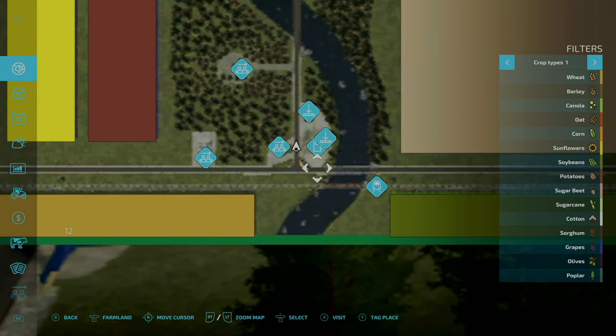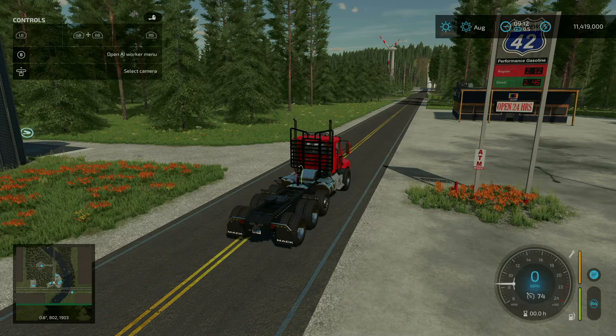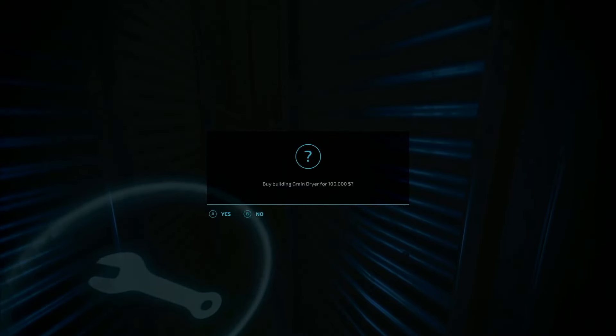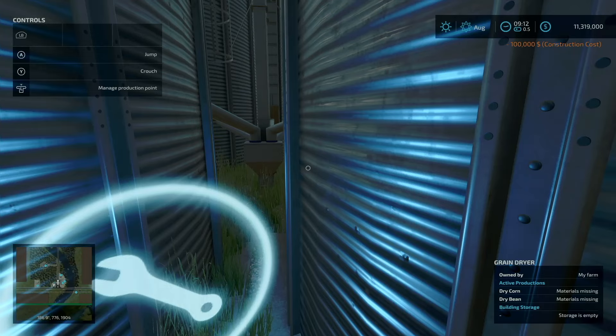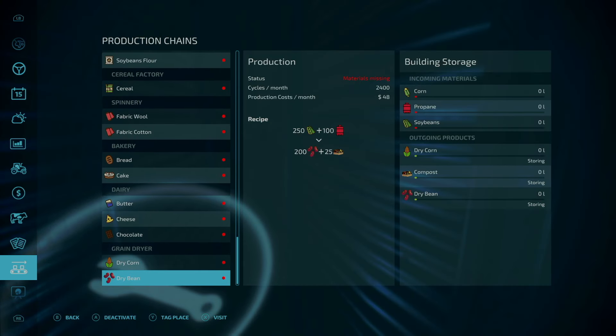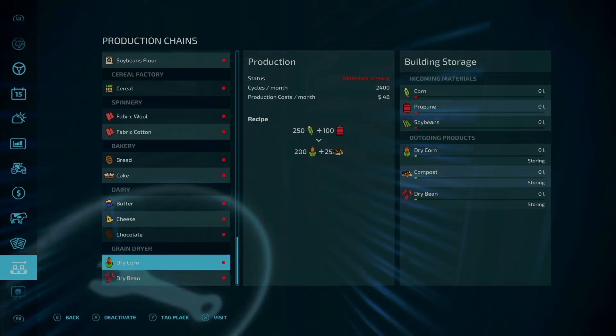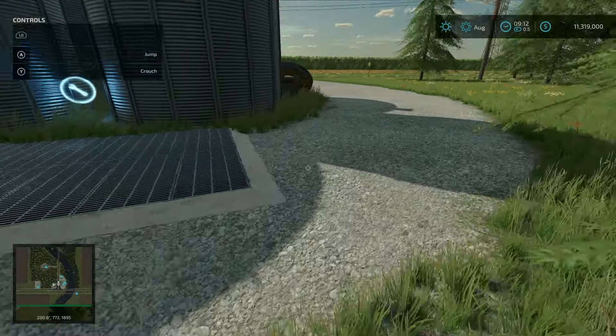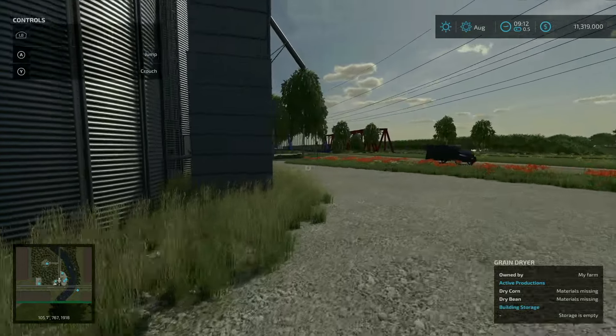Now we are at the grain dryer — 100,000 to purchase. We can make dry corn and dry beans. To get dry corn, you put corn and propane in and get dry corn and compost out. Same for dry beans: soybeans and propane in, dry beans and compost out. Input here and output over here.